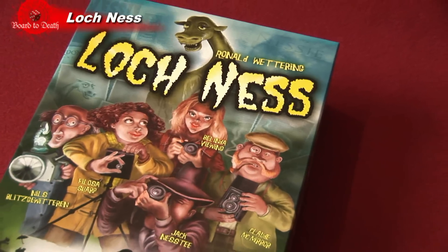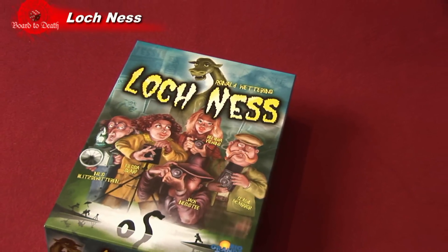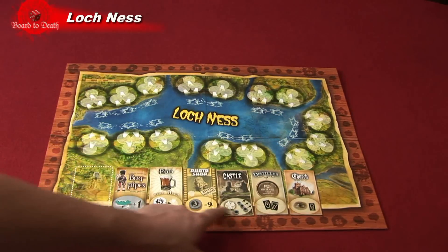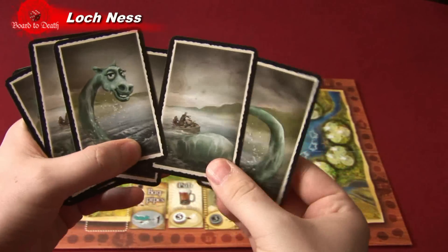In Loch Ness, players take on the role of photographers trying to take a picture of Nessie. In the box you'll find a playing board with the lake in the center, camera spots around the lake, and special actions. You'll also get a deck of cards which represent pictures of a third of Nessie's body.